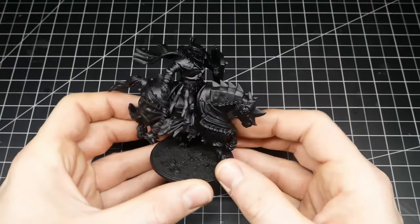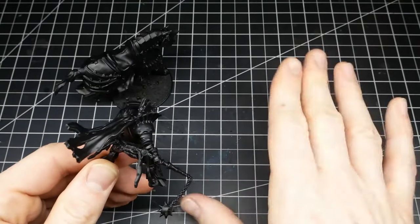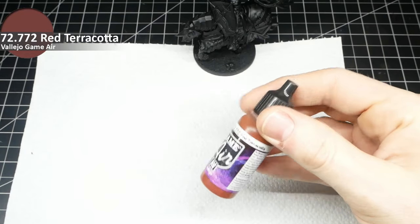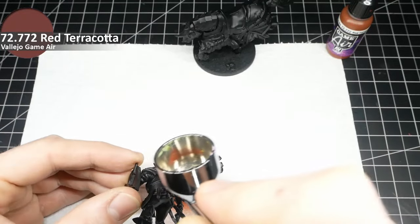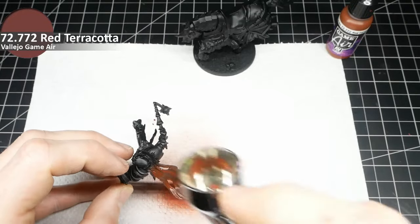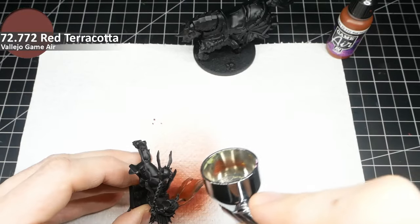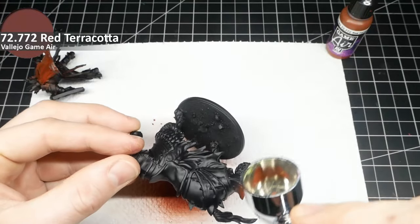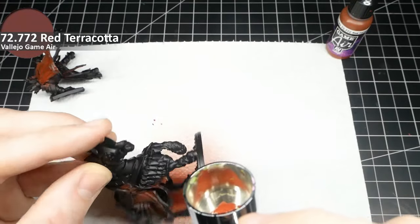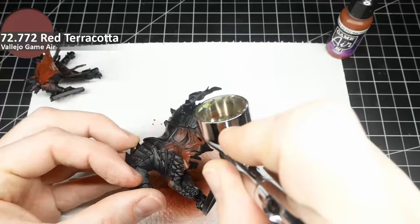We start with a primed miniature — simply primed black, because I don't like to show the white undercoat when I don't hit every surface. I start with the airbrush on the tabard using Vallejo Game Air red terracotta, color 72772, for all the cloth parts in several thin coats. You can overspray a bit since the rest of the metals are painted by brush later, so don't be annoyed when you spray over surfaces.